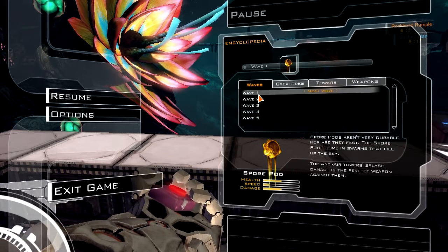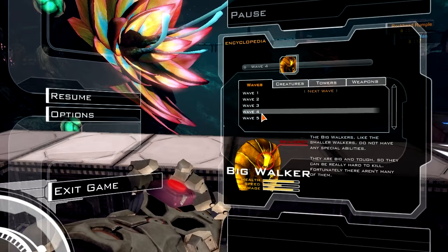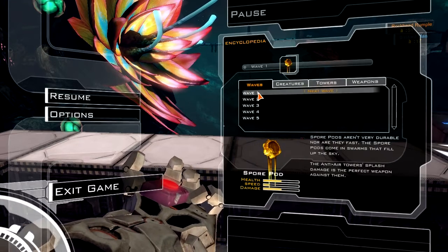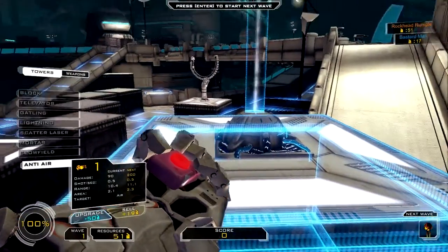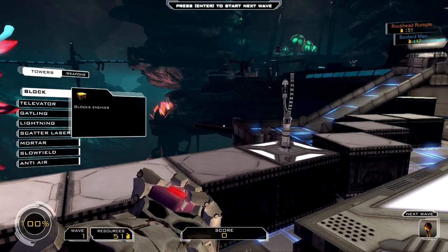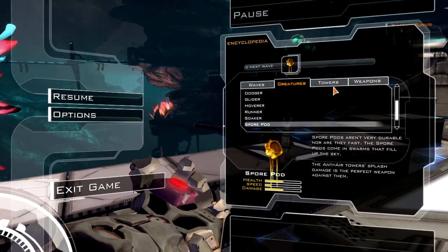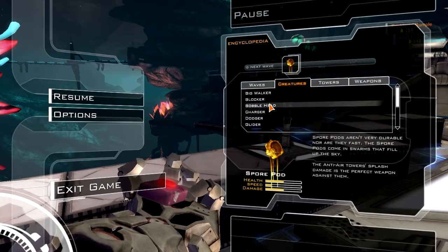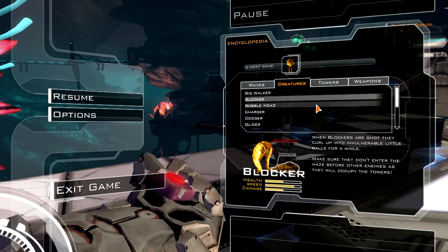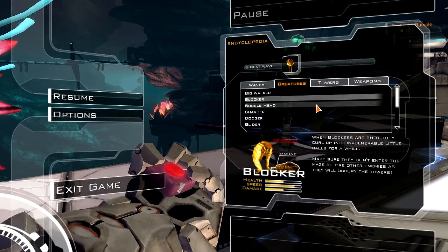Are blockers new? I think they are, you know. Which ones? Blockers. Where? I have to shoot them, they're curled up in a ball. Are they like creatures? They're not new, I've seen them before. I don't think I've ever seen one. Where the fuck did you get the minigun shotgun from?